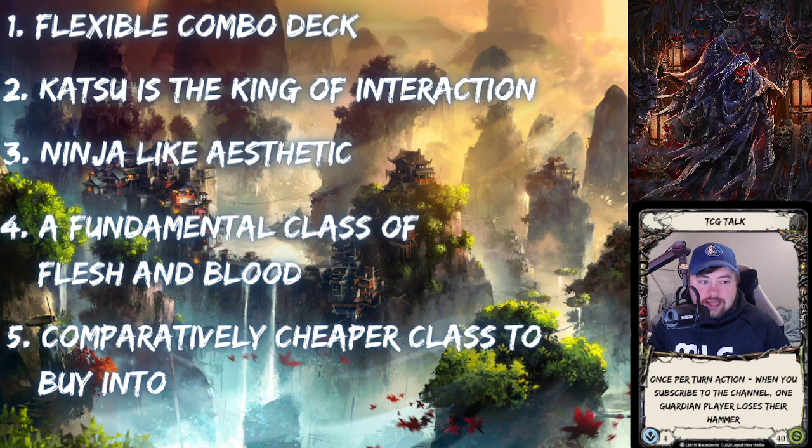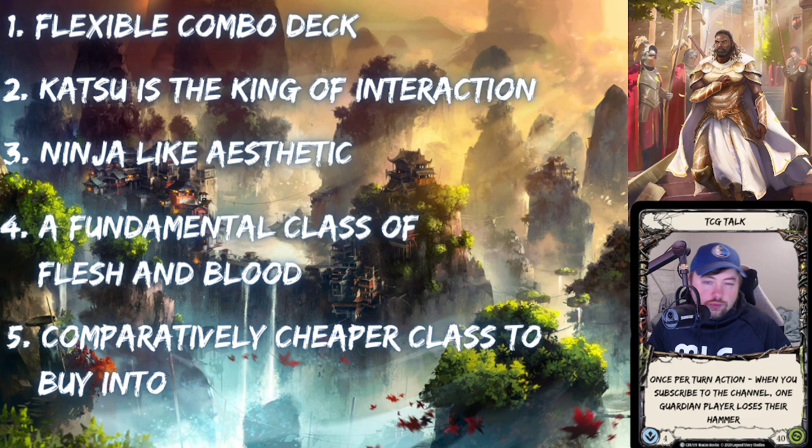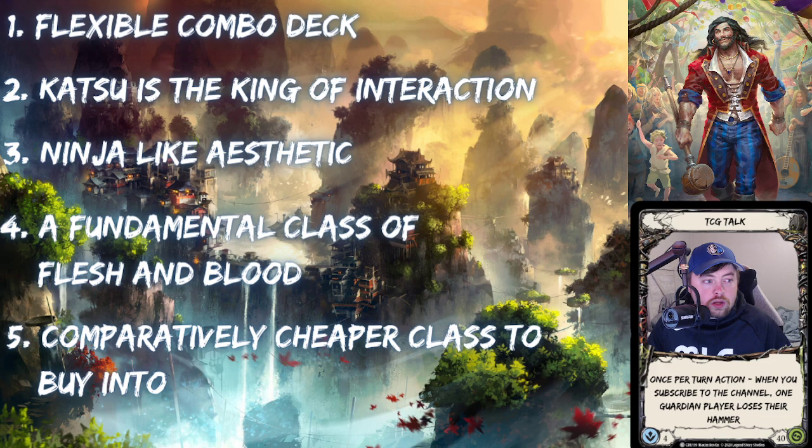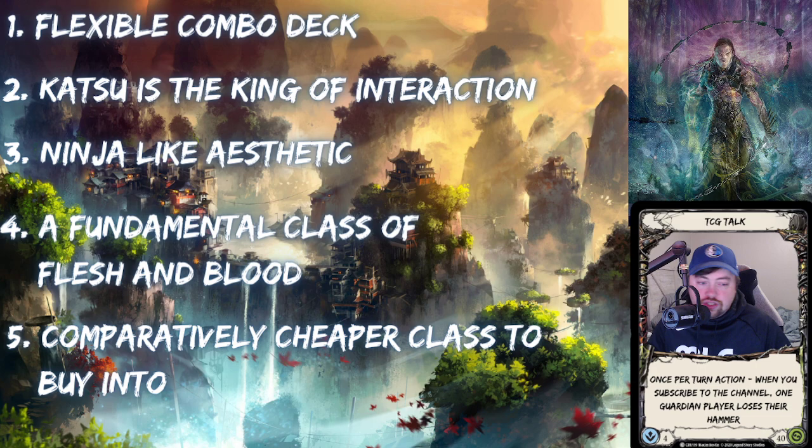The fifth reason is cost and skill gap. Flesh and Blood can be expensive from a competitive standpoint, but Ninja and Katsu specifically are among the cheapest decks to buy into — definitely in the bottom three for cost. Katsu is also a high skill-gap hero: the more you play him, the better you feel. Some heroes in Flesh and Blood you can pick up quickly, but Katsu requires work. Once you do play him well though, the gap between a seasoned player and a new player is really fun to experience.